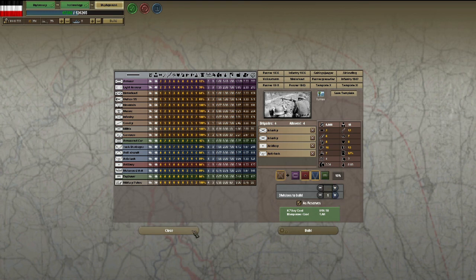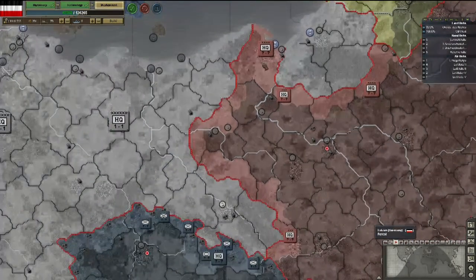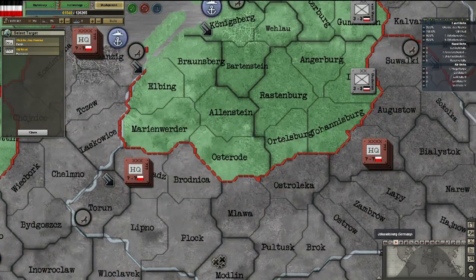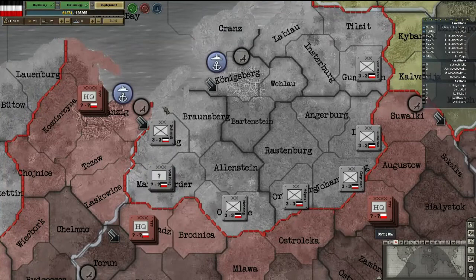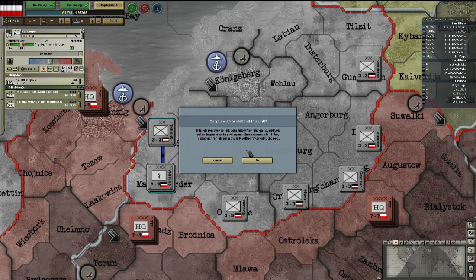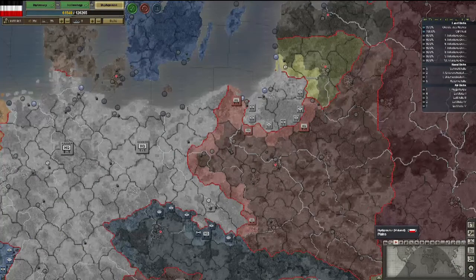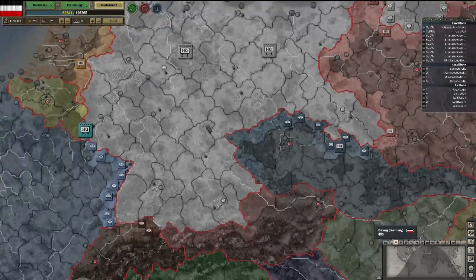We're going to start off with seven infantry brigades and build an entire army — get seven of these just to fill up our borders on Poland. Also, in a custom game, never ever build an HQ. Why? Because it saves you IC to build them outside — they cost you nothing in-game, but in the custom game setup it costs you IC points. So don't bother building the order of battle here. Now we're going to build 25 — this is an entire army. I'll explain order of battle later.